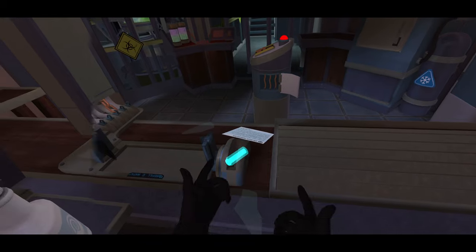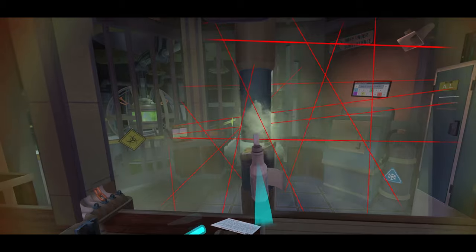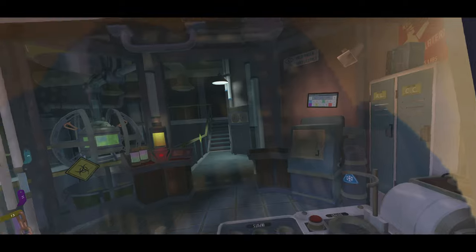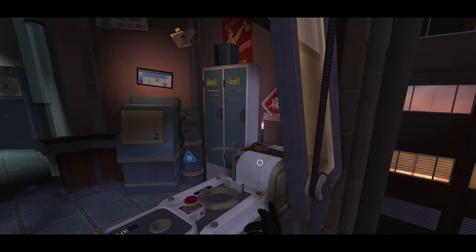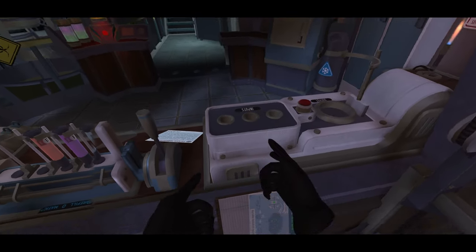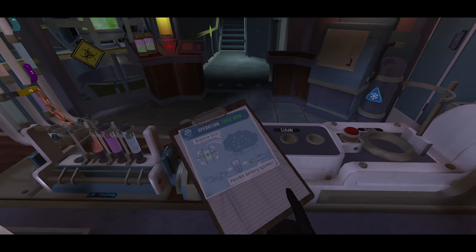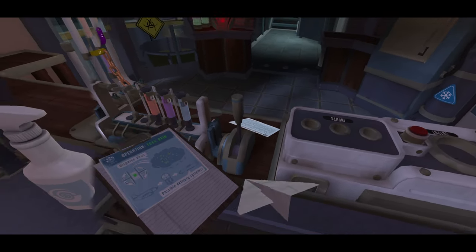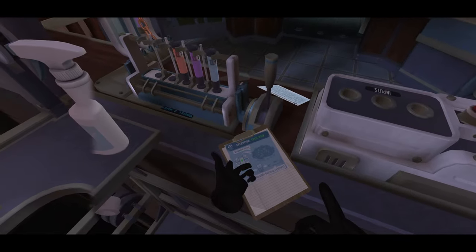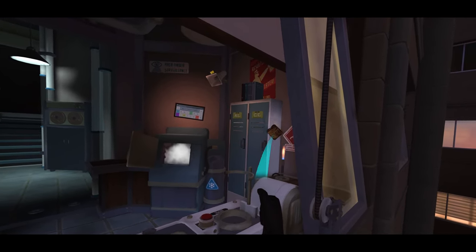The second is Laser Mister for using the spray bottle to show the laser grid in the room. The third is Undercover for cleaning the window off with the sponge. The fourth is Plane to See for grabbing the clipboard over near the Bunsen burner to the right and interacting with it to make a paper airplane — just do it a few times if it doesn't activate and throw the planes around until you hear the audio cue. The fifth is Your Toast for turning on the Bunsen burner and lighting your sandwich on fire.